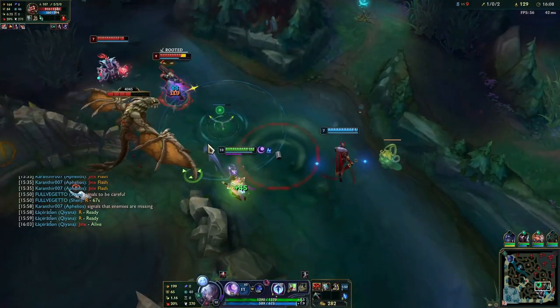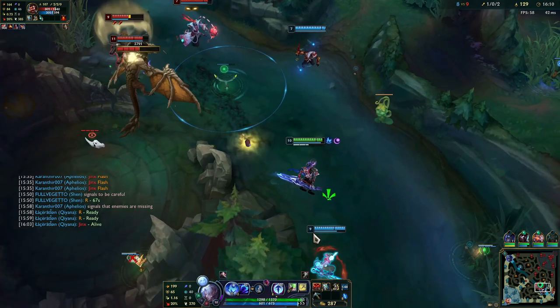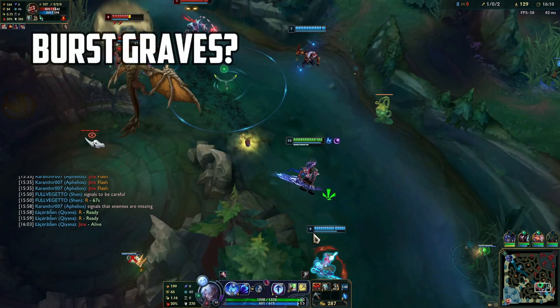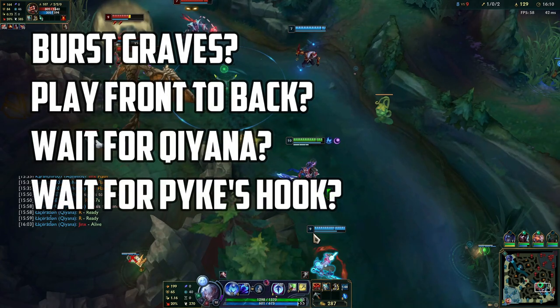First: being proactive. The information you have here is that Jinx is coming from base after backing, and Chugat has TP. We already touched Stress Q and Graves uses Smokescreen. So let's think for a bit — what would you do here? Try to burst half-HP Graves as fast as possible, play front to back, wait for Jinx to arrive, or wait for Pyke's hook? Take a couple of seconds and let me know.